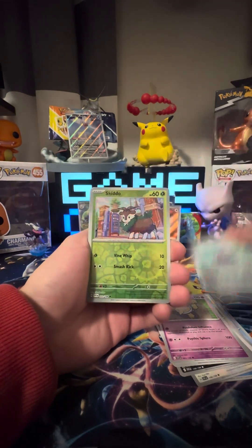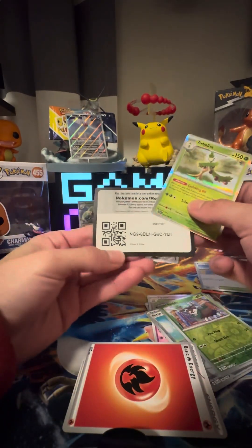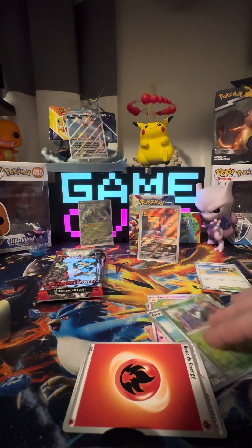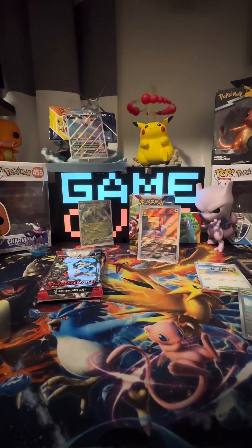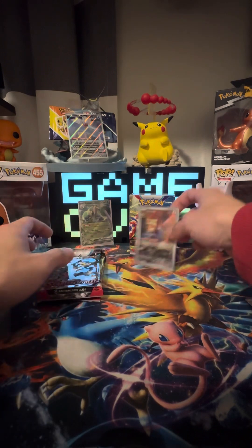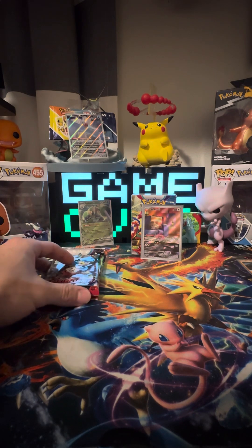I could definitely always use another Beach Court. At least we give you guys the gold card. Moving this stuff out the way — oh, I'm knocking down our special. Hopefully that doesn't determine the box. We have the three starters — I like this pack, this is a dope pack.